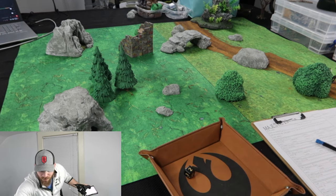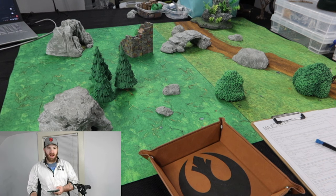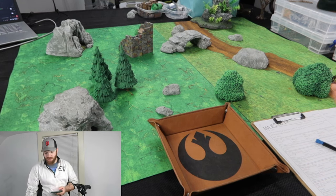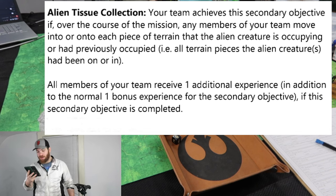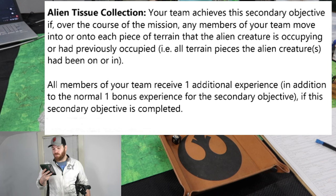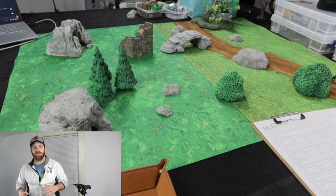The very last thing is deployment. One through three my team deploys up there, four through six down here — we rolled a six, so we will deploy down here. There are five pieces of terrain, and I'll reroll sixes. We rolled two — the monster is going to start in there. Almost forgot the secondary objective: we rolled a six — Alien Tissue Collection. Your team achieves this secondary objective if over the course of the mission any members of the team move into or onto each piece of terrain that the alien creature is occupying or had previously occupied. All members of your team receive one additional experience in addition to the normal bonus experience for the secondary objective.